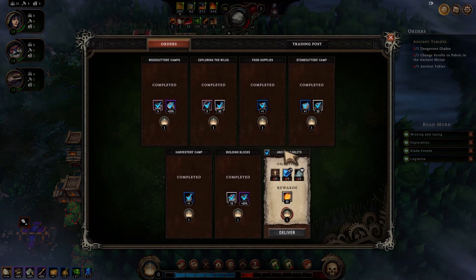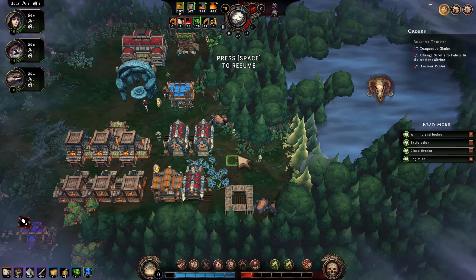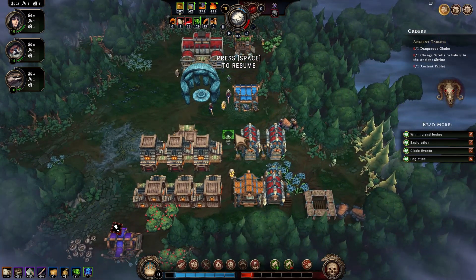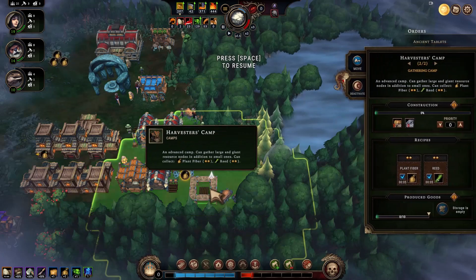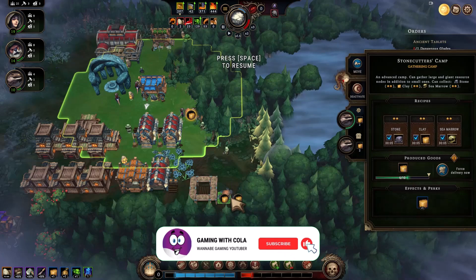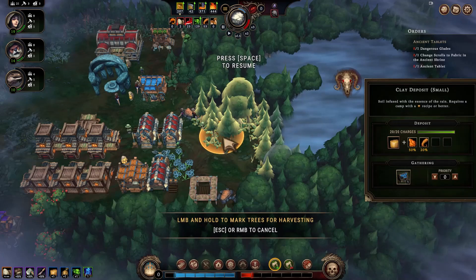We've got one more ancient tablets quest, and I need to discover the glade which is this one here. I don't have enough people to put in it. I'll clear this out first and keep it uniform. This harvesters camp will harvest the stuff here, and once done we'll move down to get these rocks.